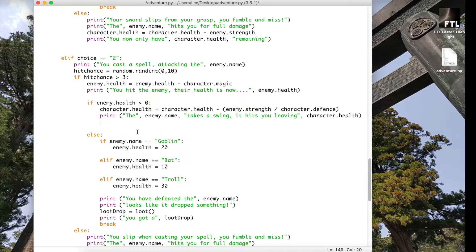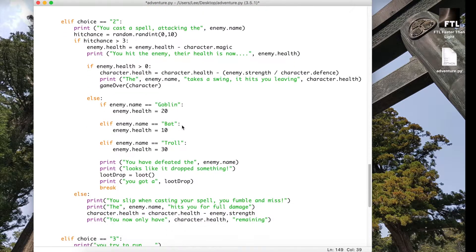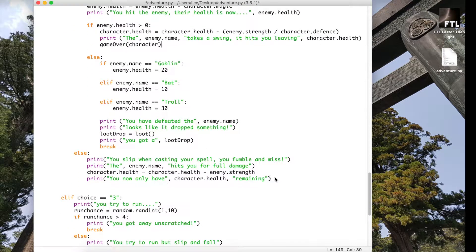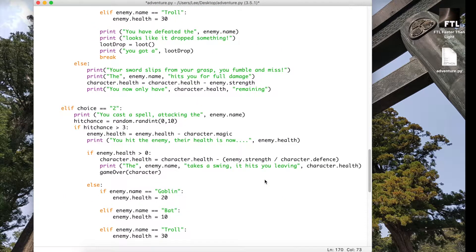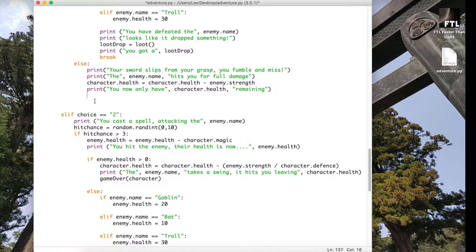Option two as well — same thing again. If the enemy health is greater than zero, we'll need to trigger that as well, because once they've hit us we need to check whether or not our character's health is still remaining or if the game has now ended. Then for the else statement too, because the else isn't going to be triggered if we miss — so there are four different places to put them.